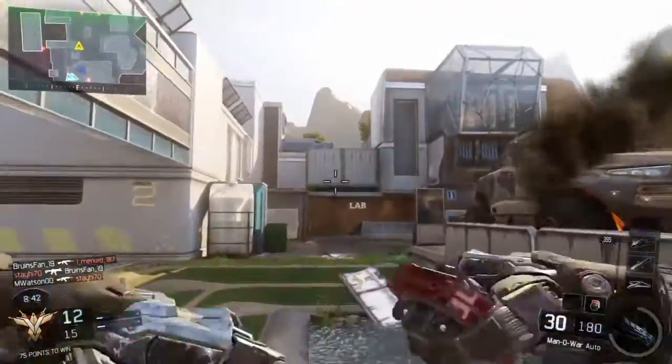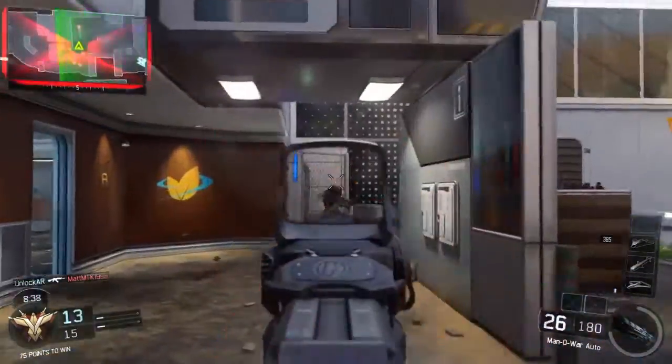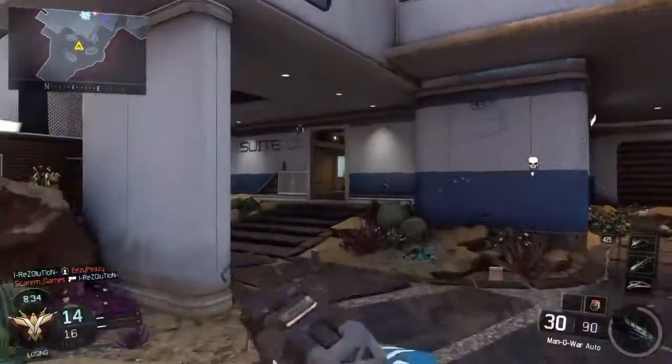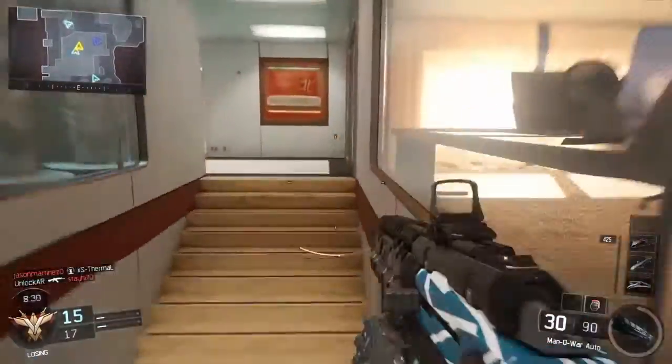With the Man of War I would suggest running grip, red dot for your optics, grip, quick draw, and stock. I'd go with that as your attachments. Then three perks and lethal or tactical, whichever you prefer.